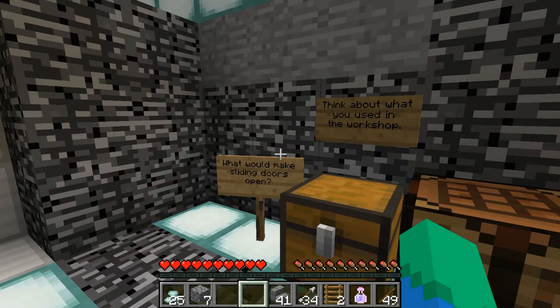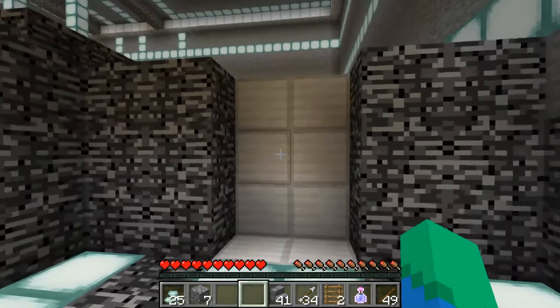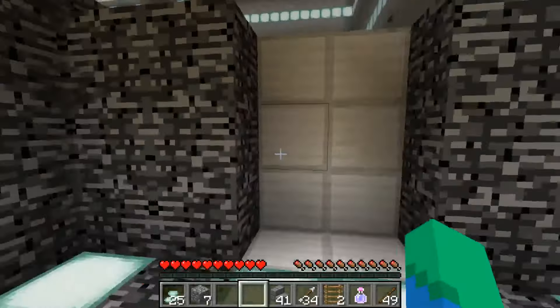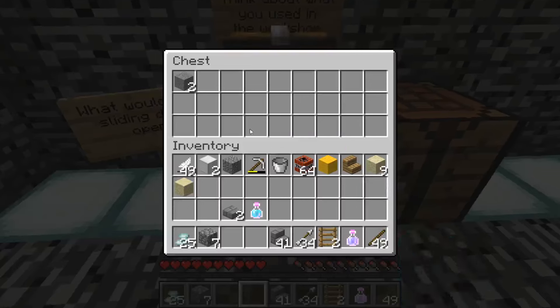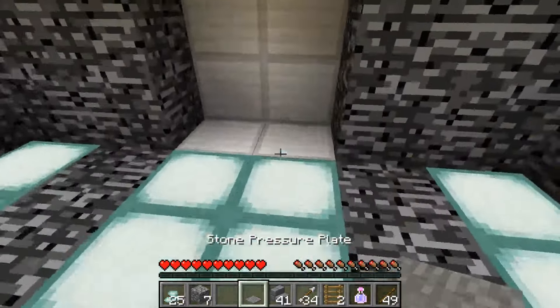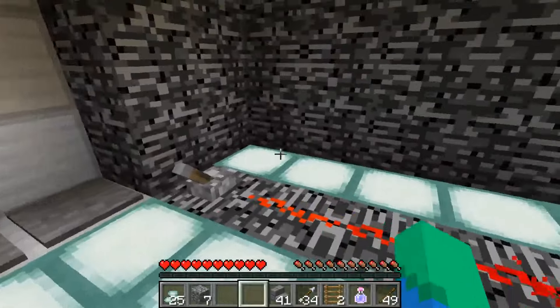Let's see — what would make sliding doors open? Think about what you used in the workshop. So these must be some sliding doors. If these are sliding doors, then we need some pressure plates. So let's make some pressure plates. I think one should be enough. I did it! I figured it out!